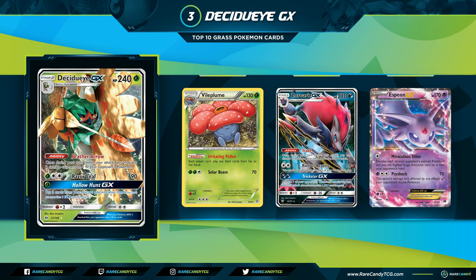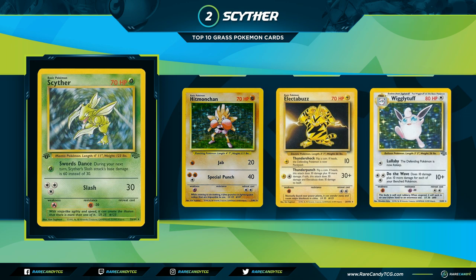Coming in at number 2 is Scyther from Jungle — going way back to one of the first sets ever printed. Scyther is a 70 HP basic, which is huge for a basic in this format. 70 HP was a very relevant amount just because it was so much bigger than everything else around as a basic. For one Grass energy, Swords Dance makes Scyther's Slash attack do base damage 60 instead of 30 during your next turn — with a Plus Power, you can knock out other Scythers and major threats. For three Colorless, Slash does 30. Scyther was the big basic that was relevant in this format.